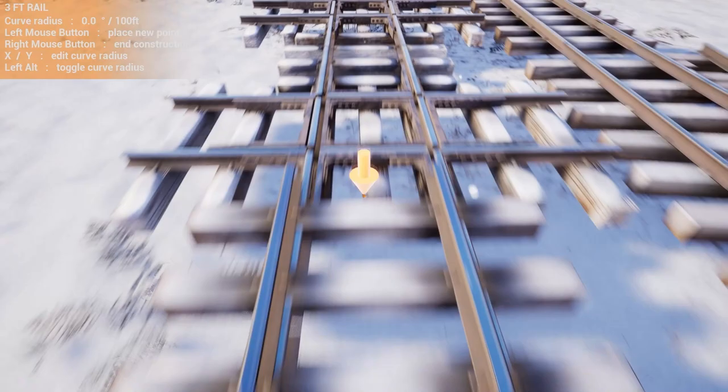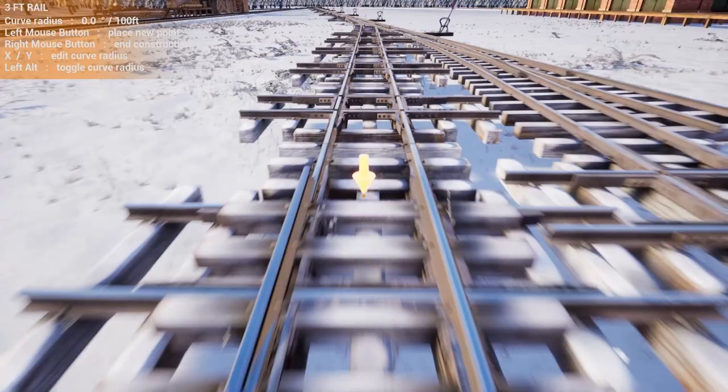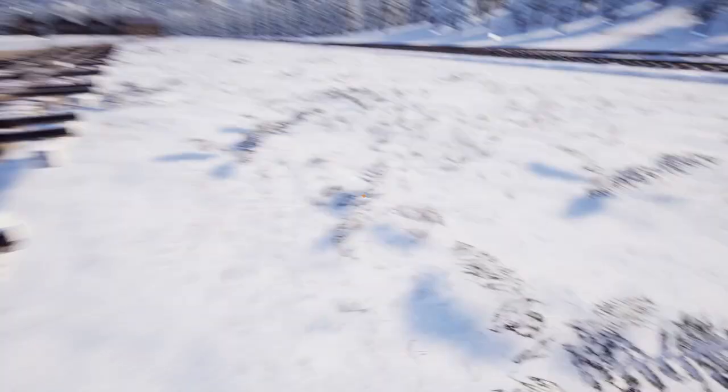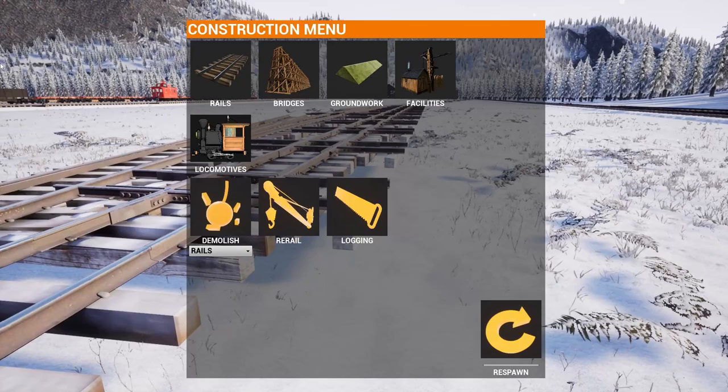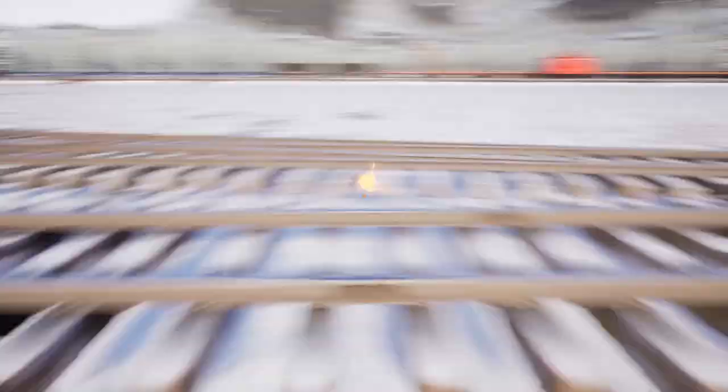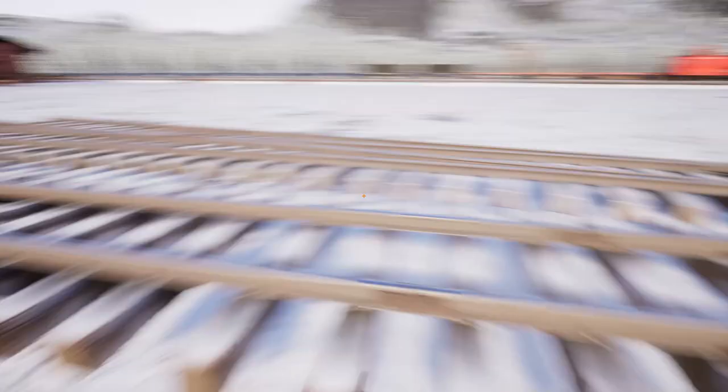Everything's lining up — that's fantastic. Now we just come back and do a three-foot rail and we can go pretty far. We want this to link, then we just delete these crossover pieces hanging off the side. Last one — perfect. There we go, nice straight elevated shunt lane.